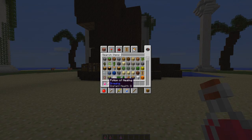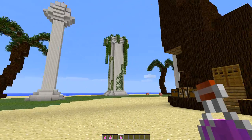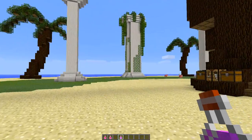The final adjustment in today's update is to potions. Potion of Healing I now only regenerates four health points instead of eight. Potion of Healing II regenerates eight instead of twelve. And the Potion of Regeneration regenerates much slower now. That's pretty much everything — hope you guys enjoyed it.